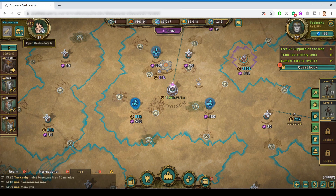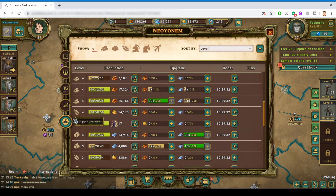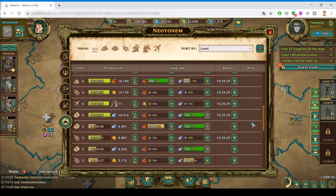If you go into your realm details and then go into the supply overview, you can see that all of the supplies are listed in one big table.